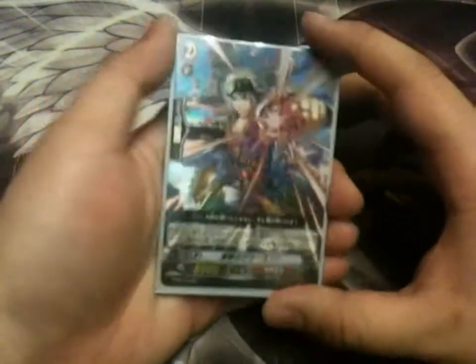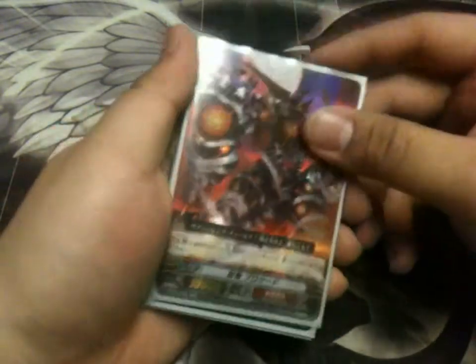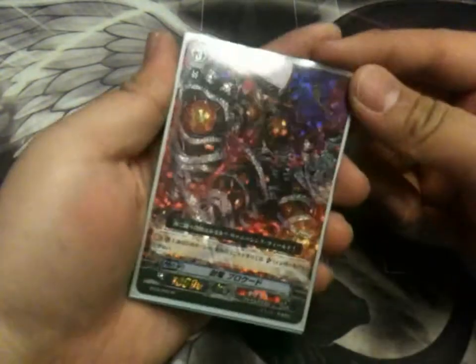In my Kagero section, I have Relentless Sutherland — he's Japanese — Dragon Knight Aleph, Dragon Monk Goku, Sealed Dragon Blockade, and Sealed Dragon Blockade SP.